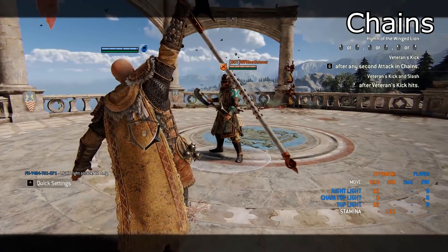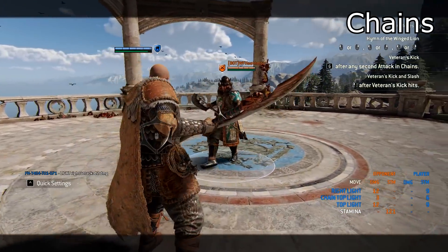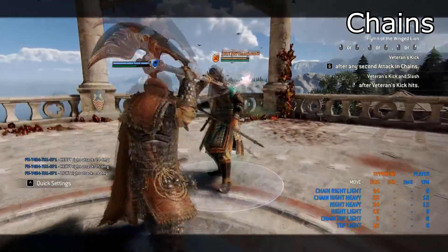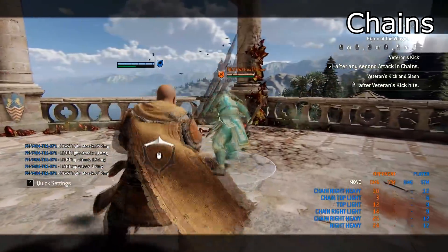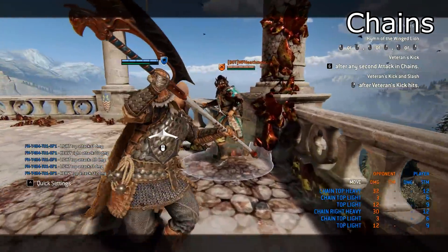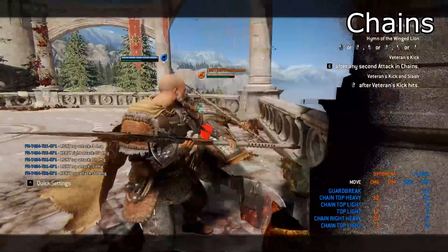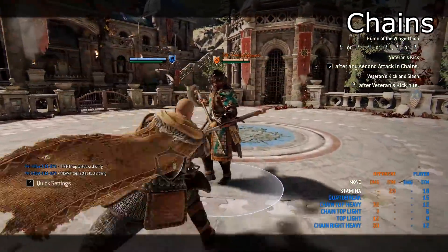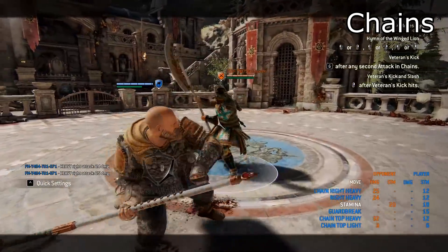Now to his moves. Gryphon's moves are all straightforward combined with a simple pressure tool. Here's a versatile triple chain that you can freely mix with lights and heavies. So you can do light light light or heavy heavy heavy or heavy light heavy — it's up to you, whatever you need.